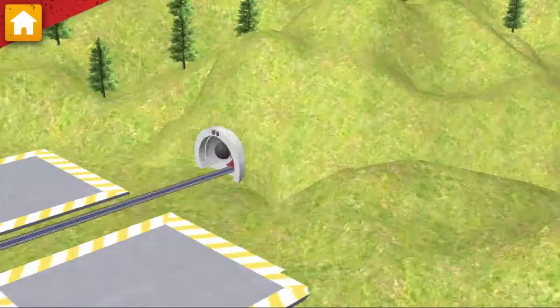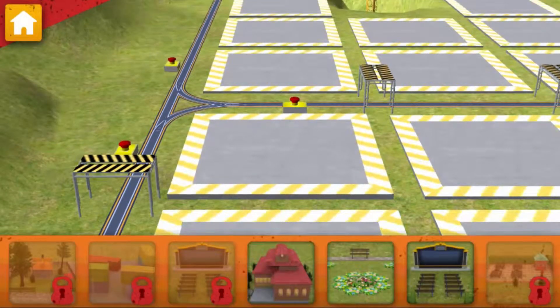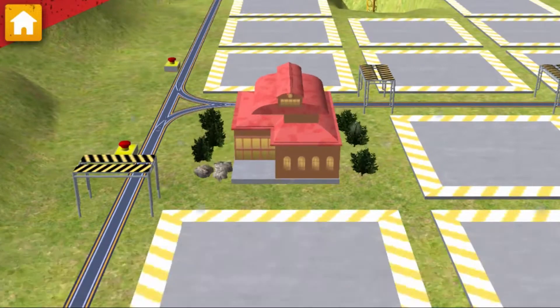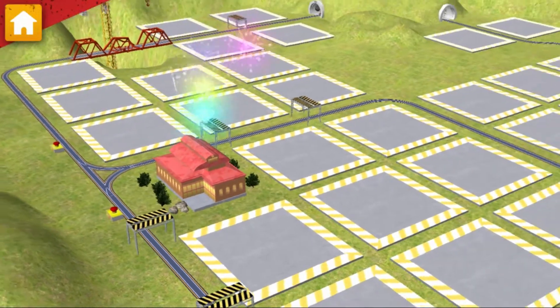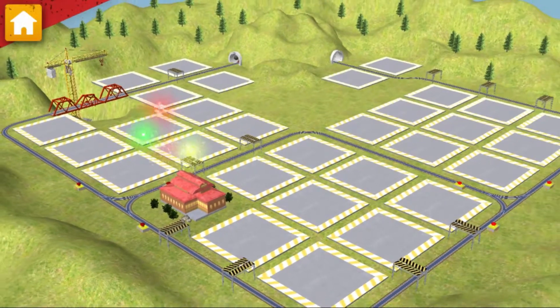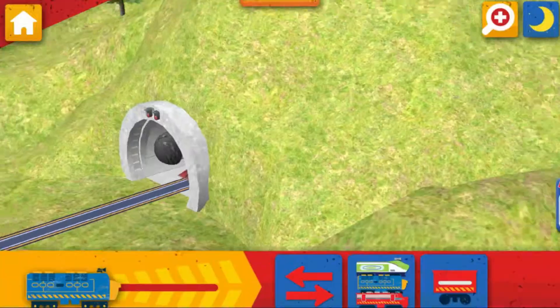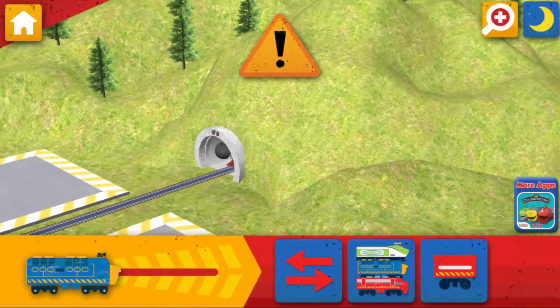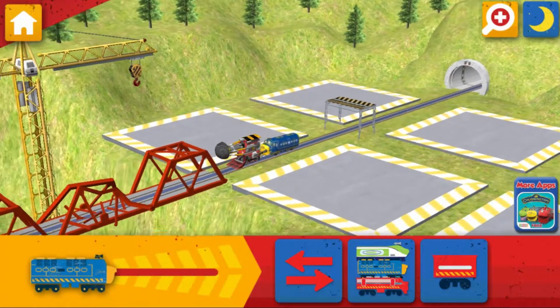You should build! Now, let's choose something to build. Way to build! Train-tastic! We are really building something special. Next up, you need to get moving. Use your speed slider to drill through.